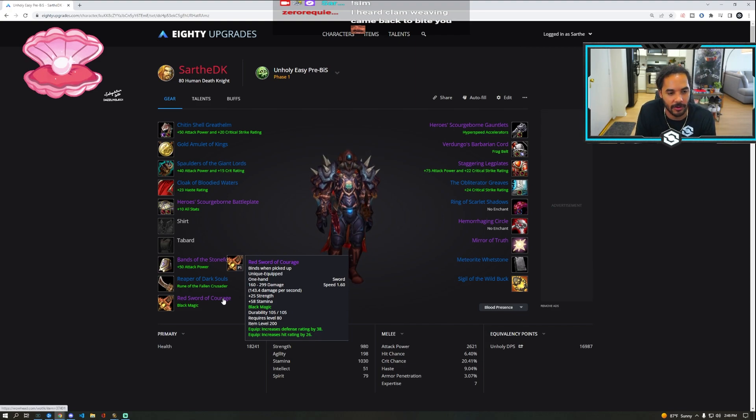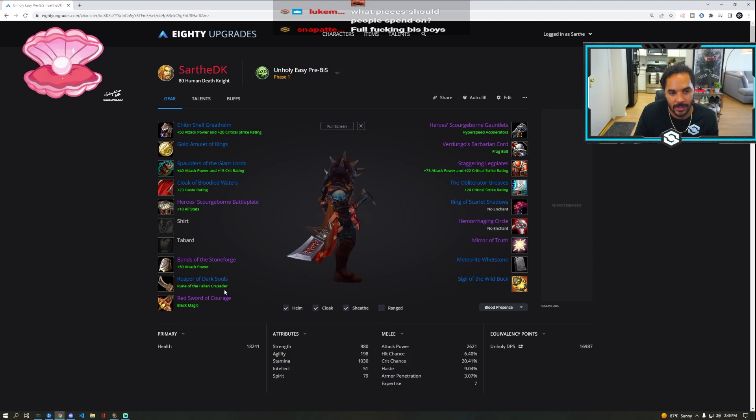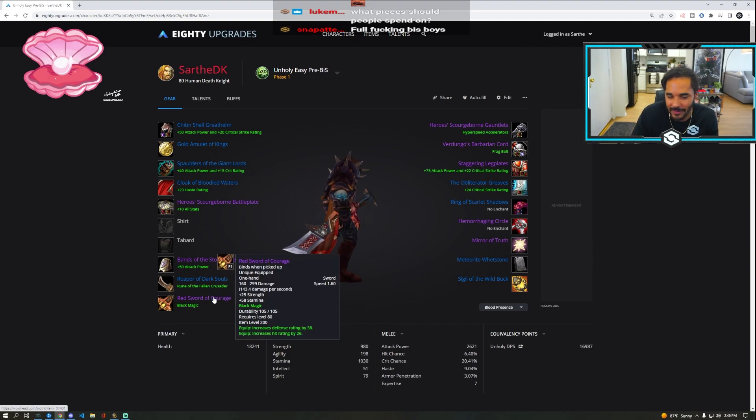The alternative weapon I was talking about earlier is Red Sword of Courage from heroic Utgard Pinnacle. Tanks also kind of want this but it's too fast for warrior tanks. It's probably fine for paladin tanks. This should be really easy to get.